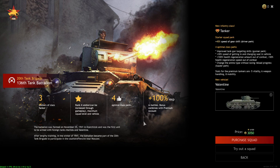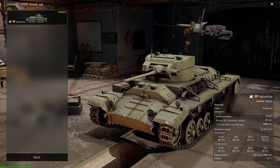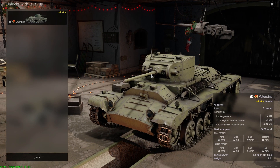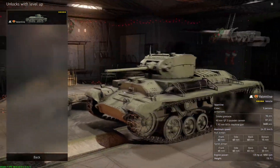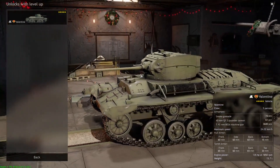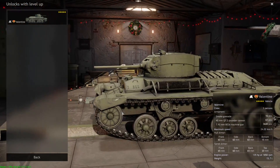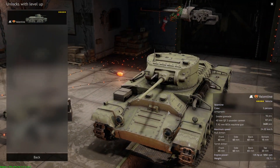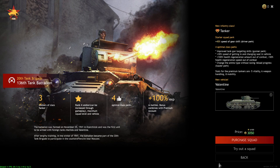The Valentine Squad — I would do a hard pass on this. You get three crew and a 40mm cannon. This cannon will struggle against more heavily armored vehicles like a Panzer IIIJ with a long barrel 50mm cannon. The 40mm gun isn't great against enemy infantry either. This tank is very, very slow and can even be penetrated by a Panzer IV F1 heat round. I would pass on this one — definitely not worth it.